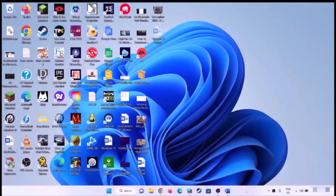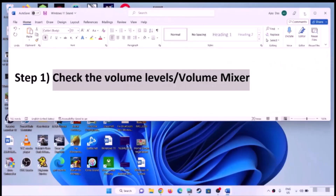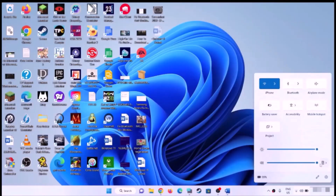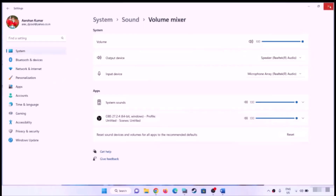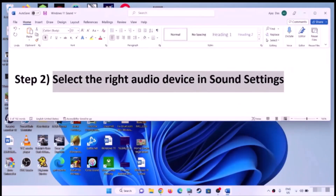Check the volume levels and volume mixer. On the bottom right, click the speaker icon and make sure the sound is set to high. Then right-click on the speaker icon and click on 'Open Volume Mixer.' Find your application or browser and make sure its volume is set to 100.